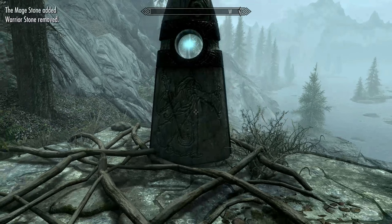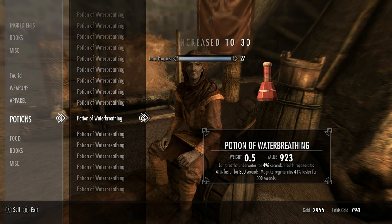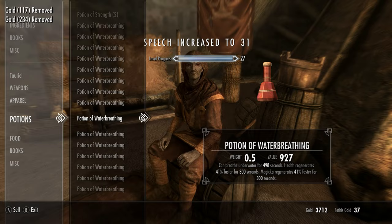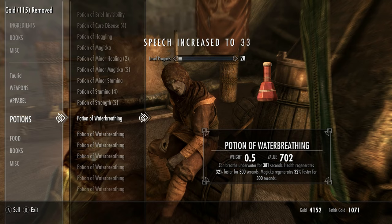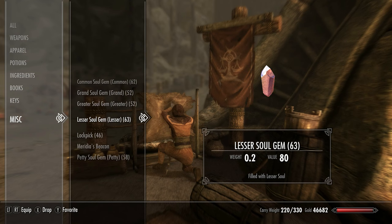Now head back to the standing stones and switch to the Mage Stone. Our next stop is the Windhelm docks to speak to Gjalund. Pay him for passage to Solstheim. In Raven Rock, find Fethis Allor in the marketplace. Sell him potions of water breathing and buy any filled soul gems he has — it doesn't matter which ones, just take them all. Do this until he runs out of soul gems and gold. Attack him and then reload the save to reset his inventory and gold, and repeat this process until you're completely out of potions. You want a good amount of soul gems for the next part.